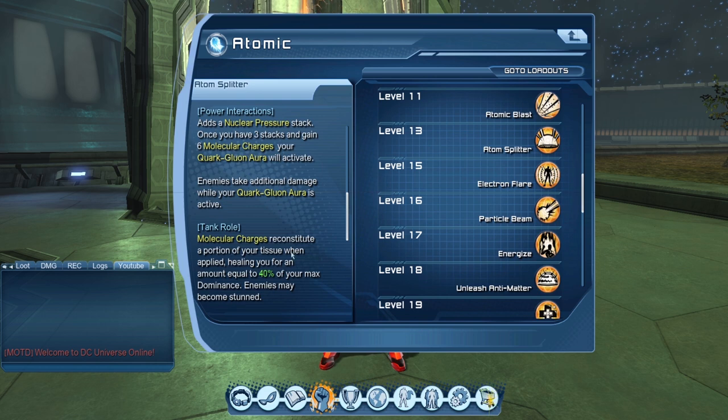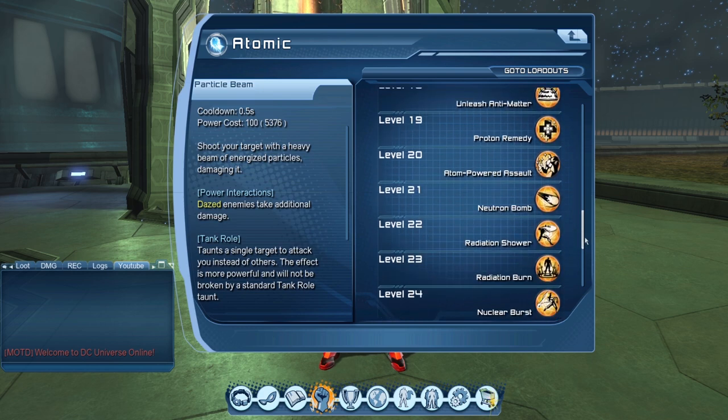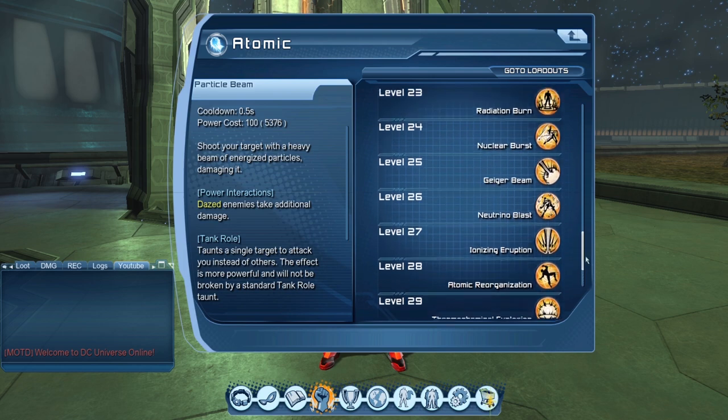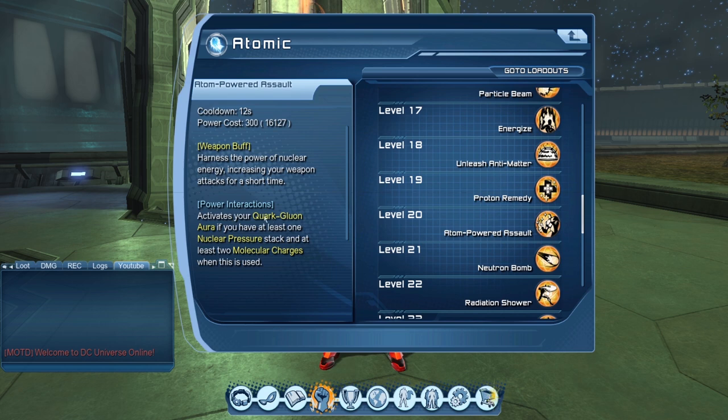Molecular charges — each time you do an atomic combo, you get healed for 40% of your max dominance. There are abilities that act as a shortcut. For example, Atom Power to Salt activates your aura if you have at least one nuclear pressure stack and at least two charges used. Basically this means you can activate your aura after one combo instead of the longer way.